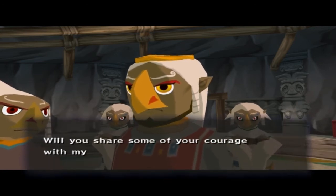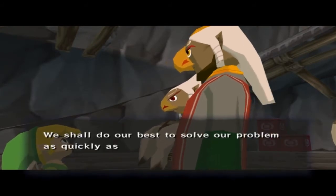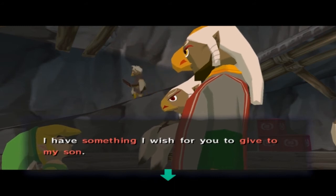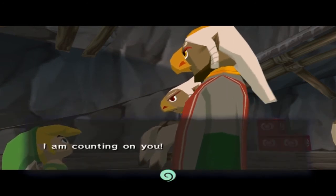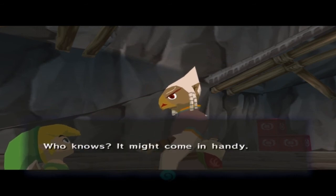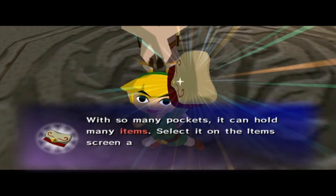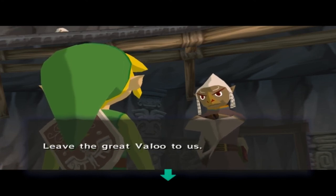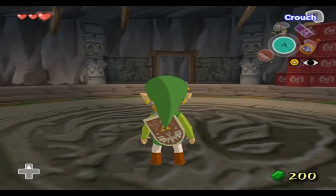The chieftain asks: 'Will you share some of your courage with my son? Will you meet with my son?' Yeah, smiley face. 'I have something I wish for you to give to my son — a young girl named Medley is holding it for me.' We get a delivery bag — not a shipment bag, this isn't UPS. You should find Medley in one of those upper rooms. Do your best to aid Prince Kamali. And that's where I'm gonna end off this video — I'll see you guys next time, thanks for watching.